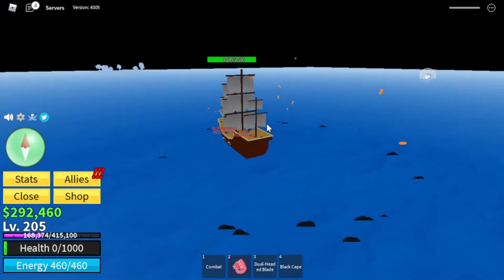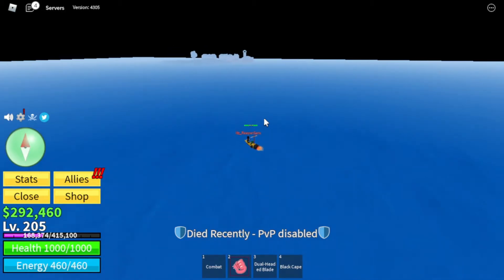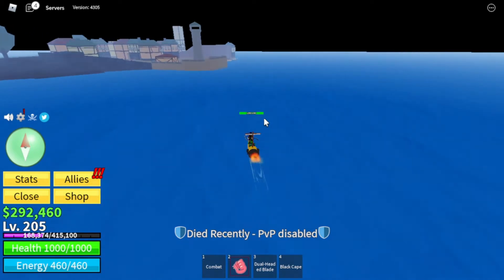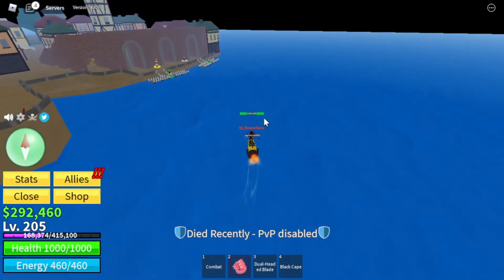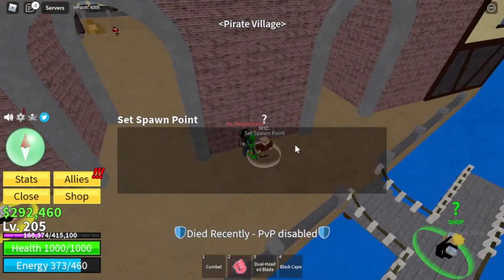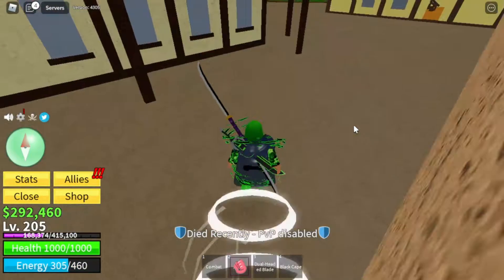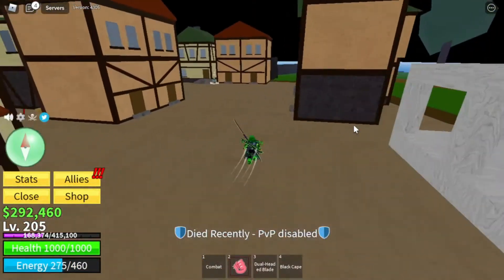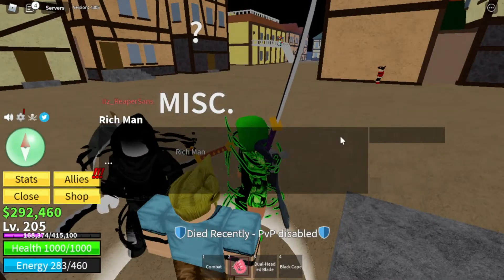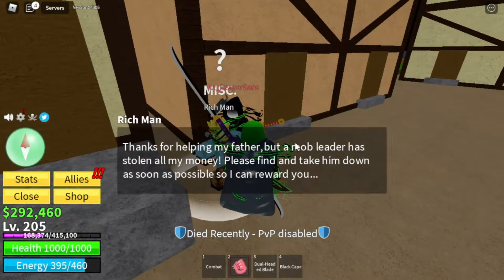Maybe that's it! Alright, that's the pirate village we're looking for. It's called the pirate village. And I remember that the rich man... let's just park the speedboat here. Should we just set a spawn here? Yeah sure, just in case any crazy dragon kid comes. So let's go talk to the rich man. Thanks for helping my father, but a mob leader has stolen all my money. Please find him and take care of him so I can reward you.